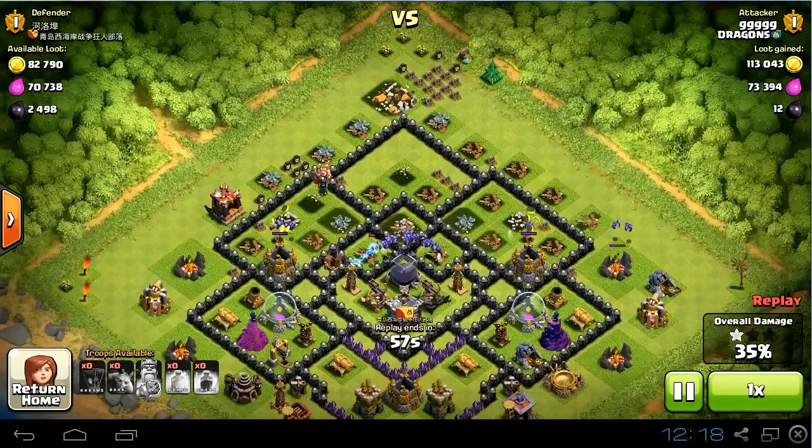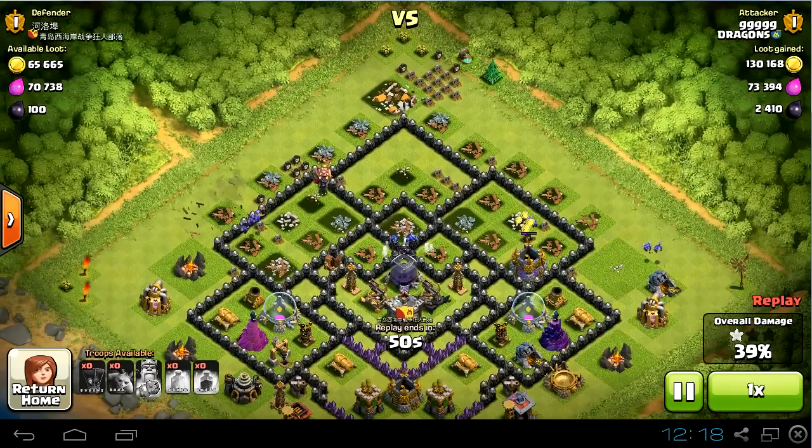Now the minions are right on the Dark Elixir storage. And of course those teslas are not going to help — and it's out.